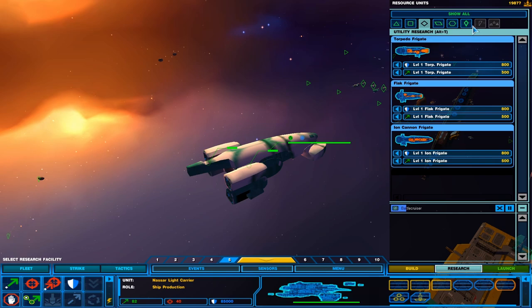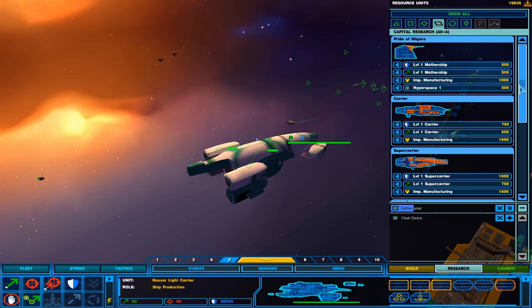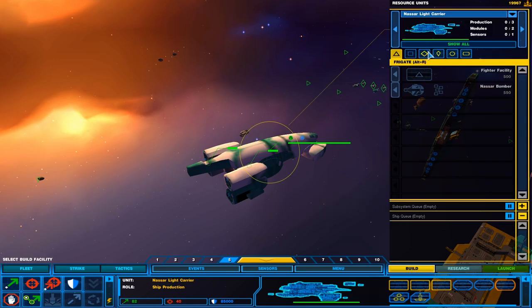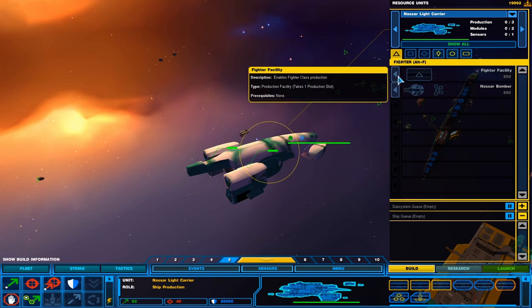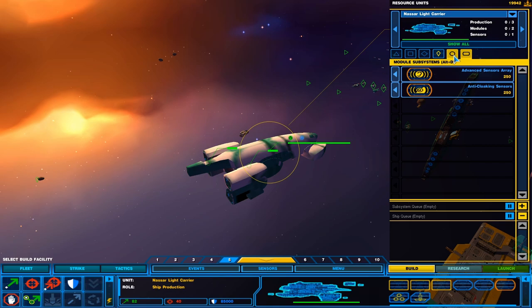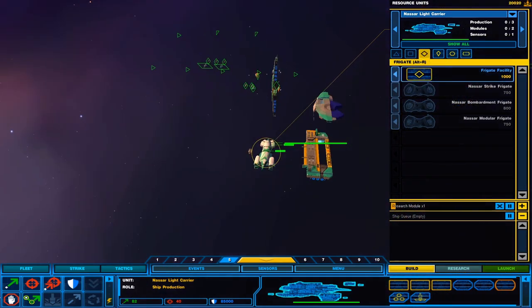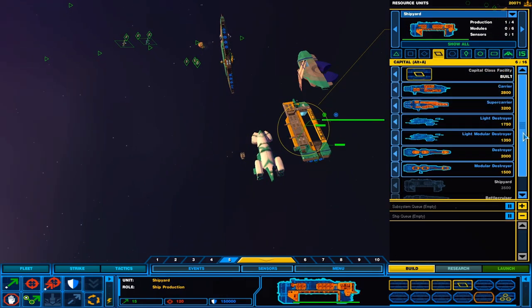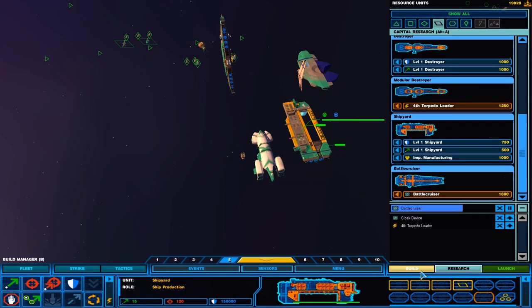I think we actually have to research them before we can start building from them. Let's build the research module. We'll check them out. In the meantime, shipyard, build us the super carrier, and once we get the research done, build the battle cruiser.